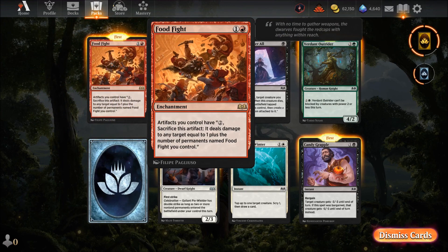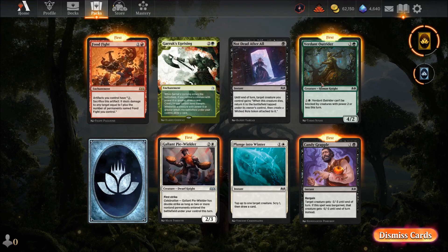Food Fight — two mana enchantment: artifacts with two activations can each deal one damage to any target equal to the number of permanents named Food Fight you control. The more of them you have, the more damage it does. That's one way to settle an argument — have a food fight.